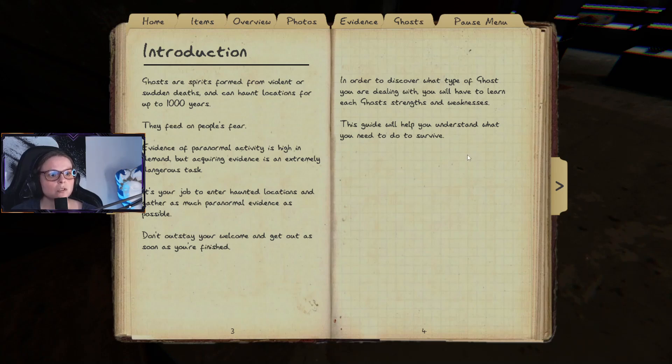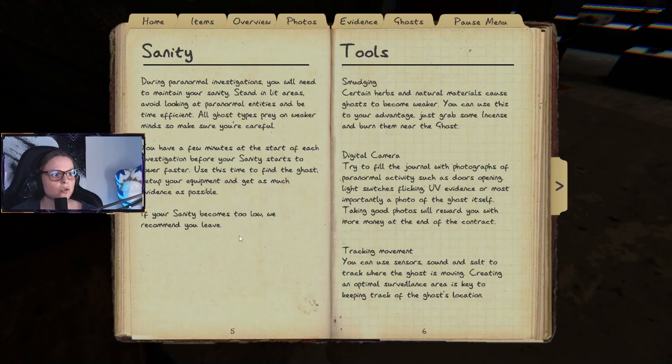During a paranormal investigation you will need to maintain your sanity. Stand in lit areas, avoid looking at paranormal entities, and be time efficient. All ghost types prey on weaker minds, so make sure you're careful. You'll have a few minutes at the start of each investigation before your sanity starts to lower faster. Use this time to find the ghost, set up your equipment, and get as much evidence as possible.